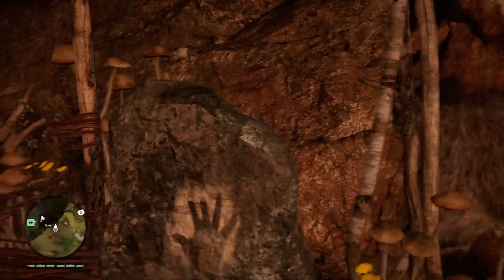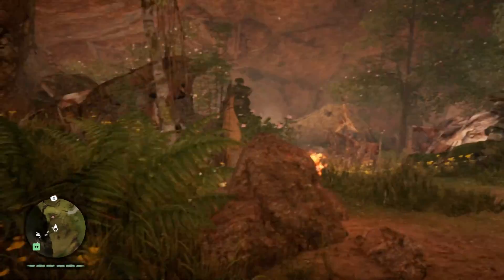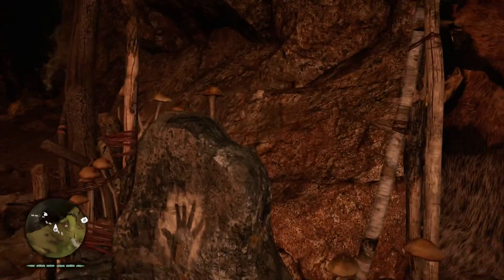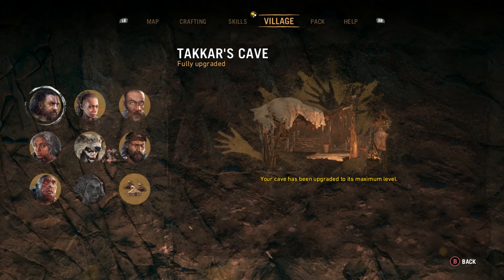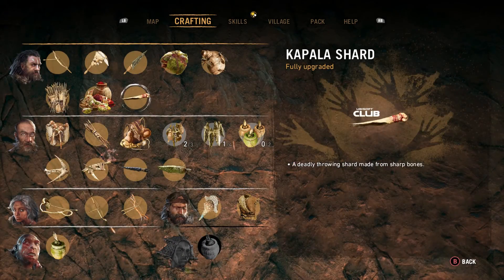I can only give you examples of village upgrades because I have everything upgraded that I can, but I can give you the gist. Pretty much when you start the game you meet Sylla, you start a village, and you get your cave you can upgrade and her hut that you can upgrade. When you upgrade those you get new skills, you can unlock new crafting recipes, a bunch of stuff like that.